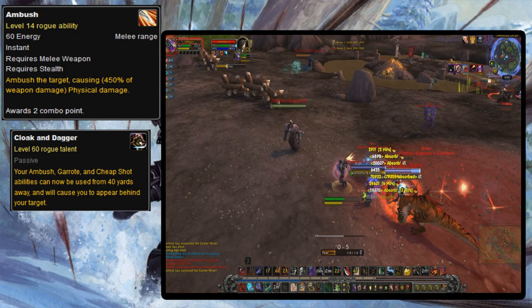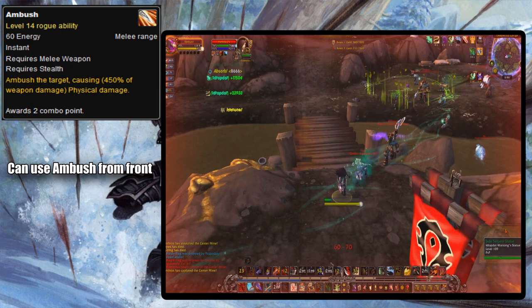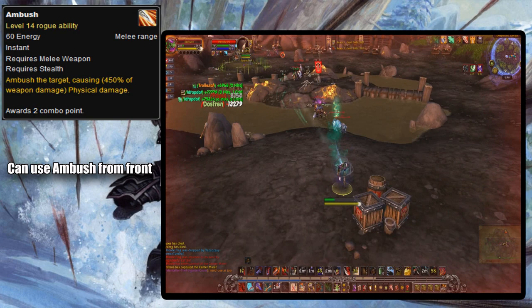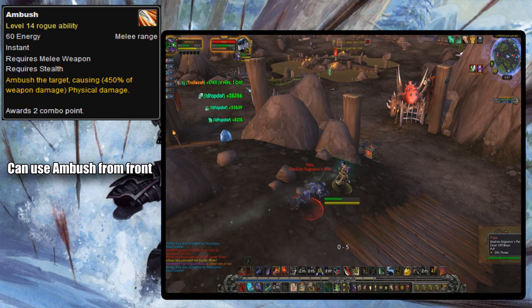In Warlords of Draenor, Ambush saw probably its biggest change yet: you no longer have to be behind your target to use Ambush. As someone who has played a rogue casually since Wrath of the Lich King, I'm still not quite used to this change. I still go behind targets to ambush even today — it just feels weird to ambush from the front, because until WoD only Cheap Shot could be used from the front. Ambush and Garrote both had positional requirements.